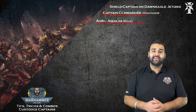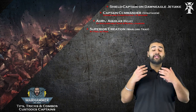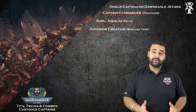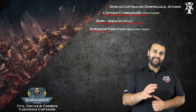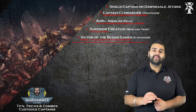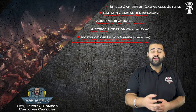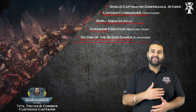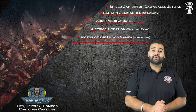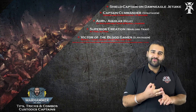On top of that, you can still give him a warlord trait. You give him the superior creation warlord trait, which gives him a 5+ feel no pain save. Basically, if he loses any wounds, you roll a D6 for each wound lost, and on a 5+ he does not lose that wound — absolutely awesome. The last key thing is you spend 2 command points as you deploy him and use Victor of the Blood Games. That gives him one re-roll to either hit, wound or save each turn — not each battle round, each turn. So you get a re-roll in your own turn and a re-roll in your opponent's turn. In your opponent's turn, you save it to make a saving throw. So he's got a 3+ invulnerable save with his relic, a re-roll from Victor of the Blood Games, 9 wounds, and a 5+ feel no pain. That guy is an absolute monster — so hard to kill.